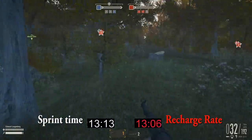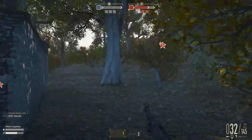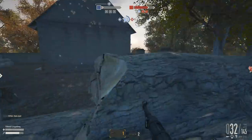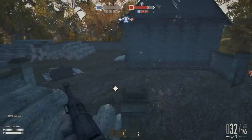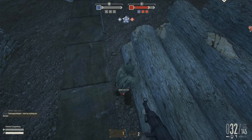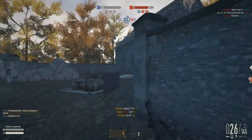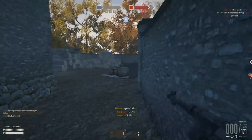Marathon Man — how it works exactly is it's not 100% added on flat; it's 100% of what your current sprint build is. So if your current sprint build is, say, 6 seconds, then it'll be double — it'll be 12 seconds.